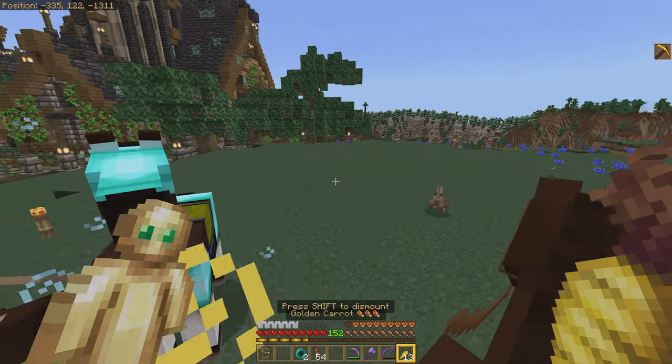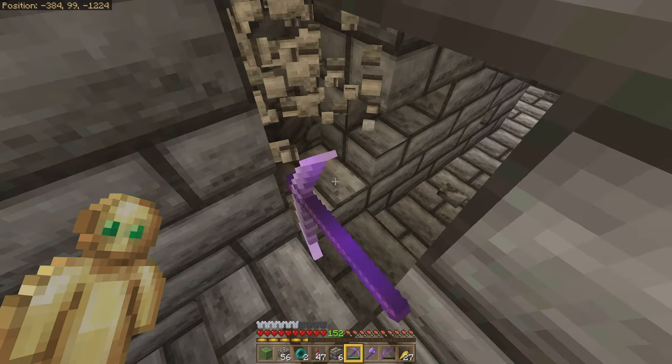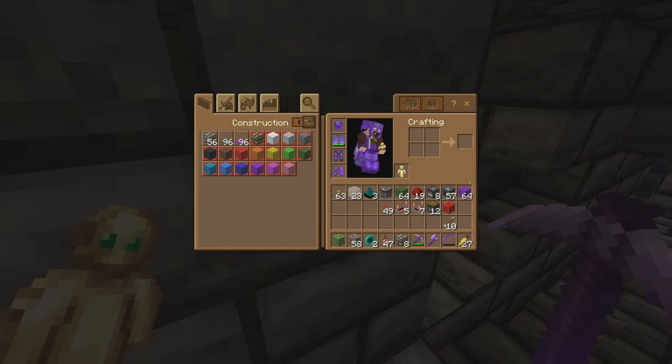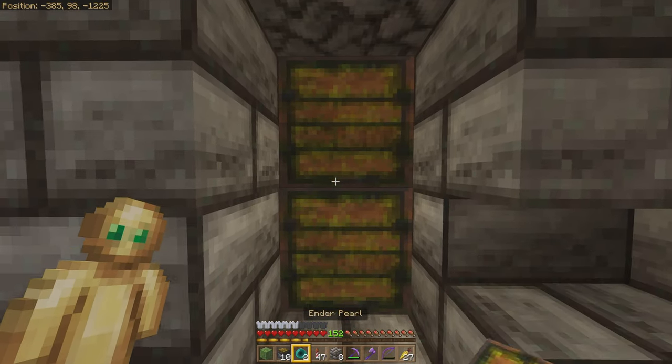And to do that, we are going to need ourselves a larger potion brewing room than what we have. But before we do that, I want to make some alterations down here in our path. You see, I'm on this server all by myself — there's no one else here with me — but who can resist having a secret entranceway? I can't.